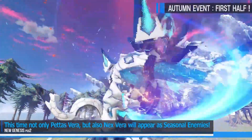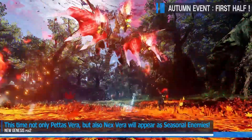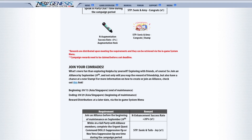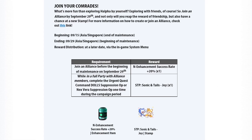Next! We have the urgent quest event rewards. By completing the Dolls or Nex Vera urgent quest with a party of two players and speaking in the party chat during the urgent quest — that is a weird requirement, and I'm not sure if it's at least two or at most two players. So just grab someone you know in an alliance or in a public area and complete these quests. It's free stuff after all. For those who have yet to join an alliance, do join one now and get yourself rewarded with the enhancement success rate 20%. Completing the Dolls or Nex Vera urgent quest in a full party with alliance members rewards you with a stamp.